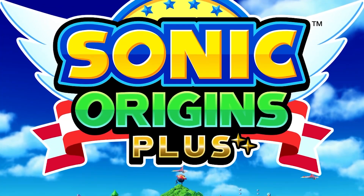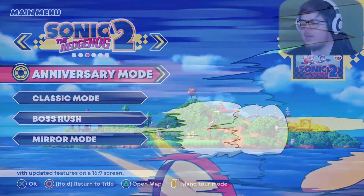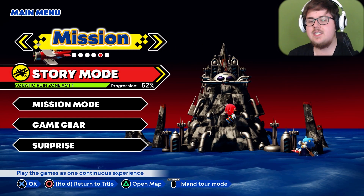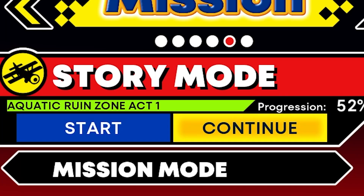Hello, welcome back to the channel. I'm the Game of Nerd, and we are playing Sonic Origins Plus. Last time, we began our adventure in Sonic the Hedgehog 2 with Tails and Sonic. We collected six of the Chaos Emeralds and completed Chemical Plant Zone and Emerald Hill. Today, we are going to continue on into the Aquatic Ruin Zone and hopefully catch ourselves the last Chaos Emerald. Let's get to it.